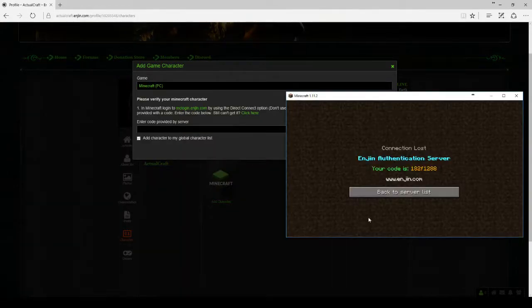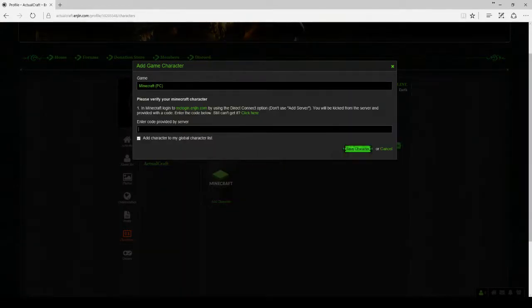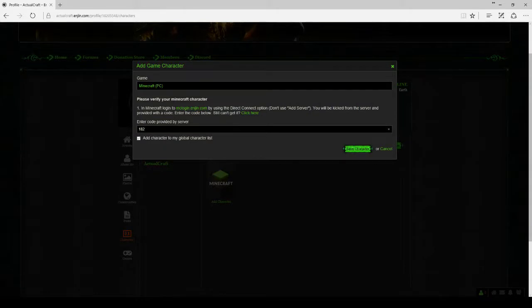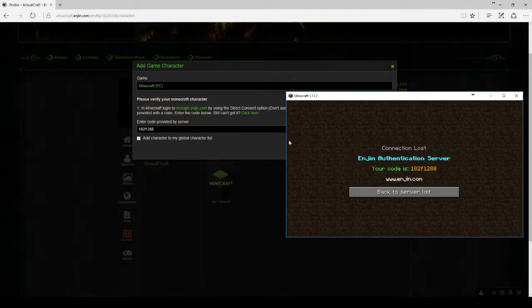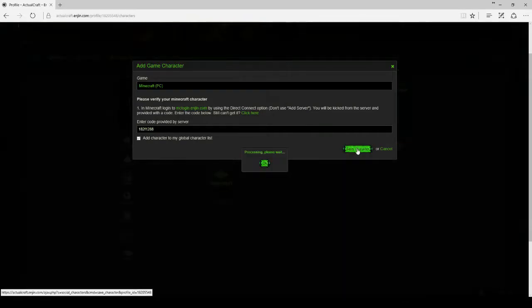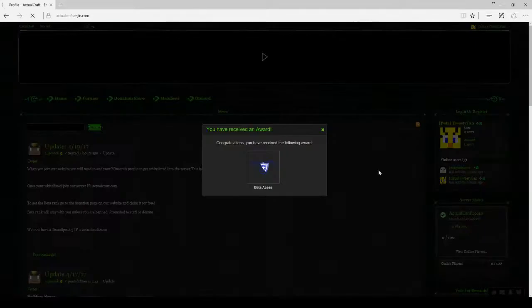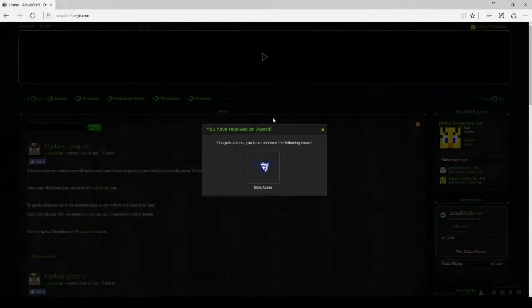Now you want to enter that code. Mine is 182F1288. Enter it, verify one last time, push Enter, save character, processing — and I am now verified. You should get a pop-up back on the website.